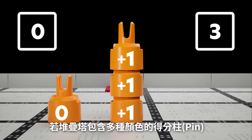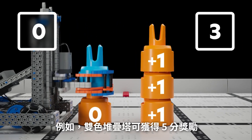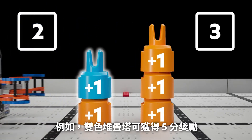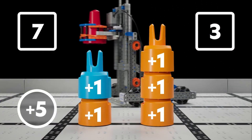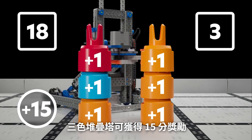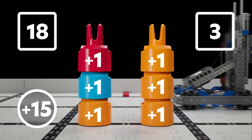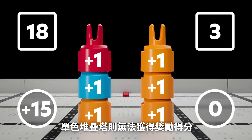However, teams will receive bonus points for stacks consisting of more than one color. For example, a stack that is a mix of two colors is awarded five bonus points, and a stack that is a mix of three colors is awarded 15 bonus points. Stacks consisting of only one color receive no bonus points.